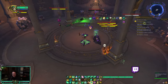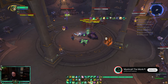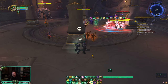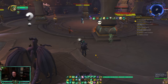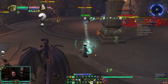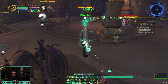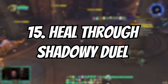Positioning with a Warlock — a lot of people struggle because their warlocks always die. The most important thing when you're playing with a warlock is to play on their port. Put your Transcendence port on your warlock's port location. You always want to position yourself between the warlock and their port. That way when they port, you're still able to cast and it doesn't cancel your Soothing Mist channel or your Soothing Mist stacks. Always maintain the mentality of positioning between the warlock and their port.